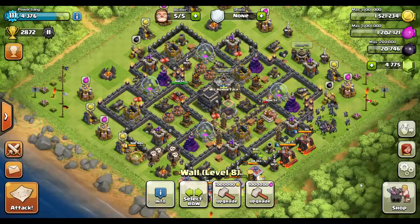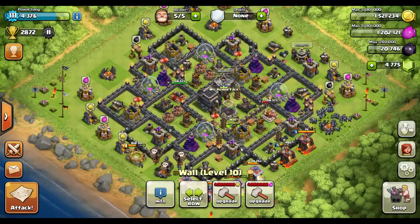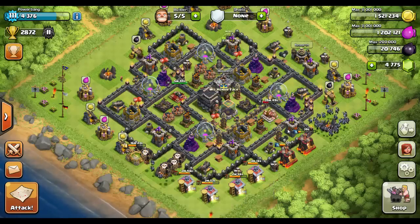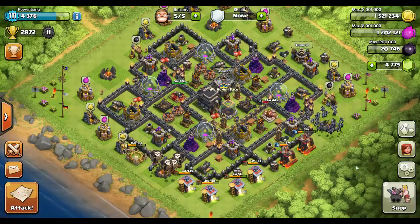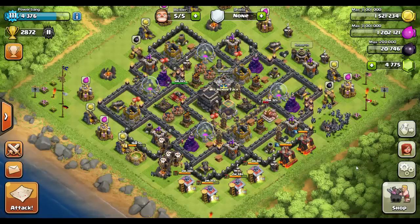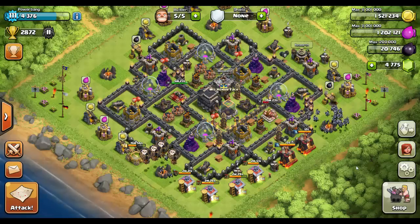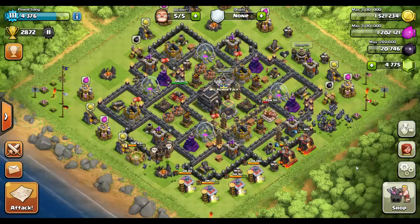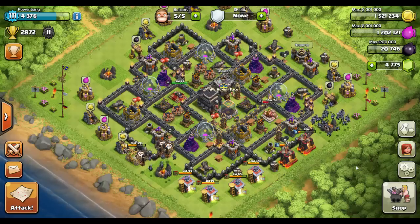What I mean by that is if you look at my base, I've got some level 10 walls starting around the core, and the rest of the base is primarily level 9. I've got a few segments on the outside that are still level 8. I get asked all the time why I haven't finished my level 9 walls when I've already started on level 10s. The answer is simple - I like to have a spot at the end of the day to dump remaining resources so I am not an attractive raid target.